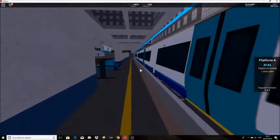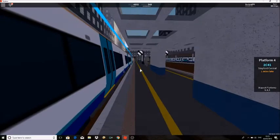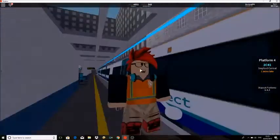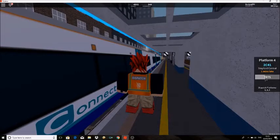This train has four coaches. You are told to dispatch at the middle of the train, so since this is a four-coach train I'll be dispatching at the middle of the second carriage. Here would be a perfect place to dispatch — three doors on one side, five doors on the other.